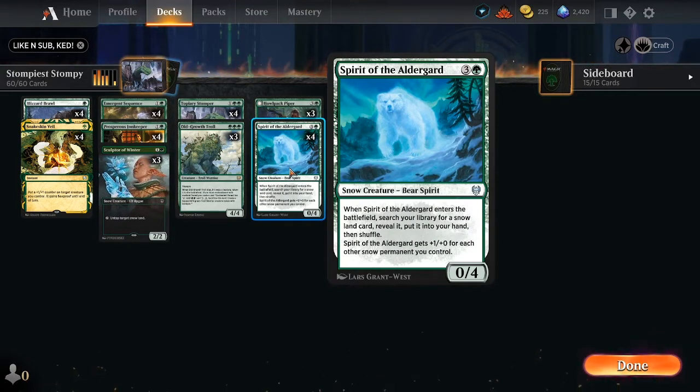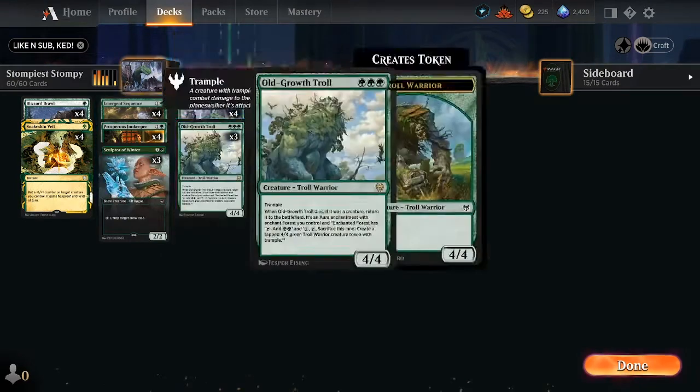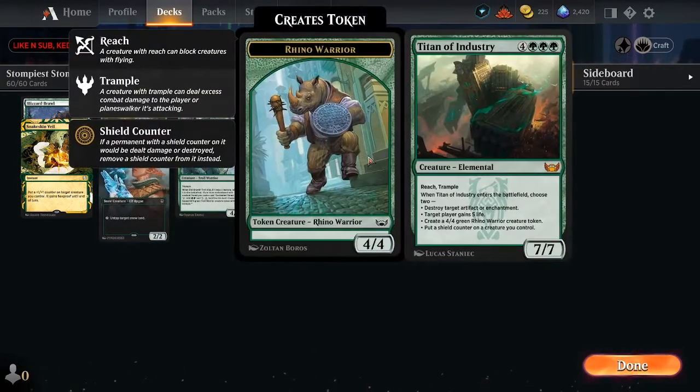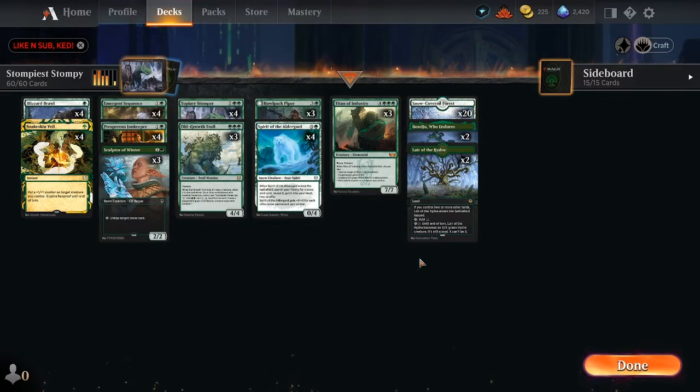Spirit of the Alderguard: when it enters the battlefield, search your library for a snow land card, reveal it, put it in your hand. It gets plus one plus zero for each other snow permanent you control — not just snow-covered forests, but also our Sculptor of Winter. Titan of Industry is kind of the big finisher: it has trample and reach, and when it enters the battlefield you choose two — destroy target artifact or enchantment, gain five life, put a four-four green rhino warrior token into play, or put a shield counter on a target creature. Just a big beastie.